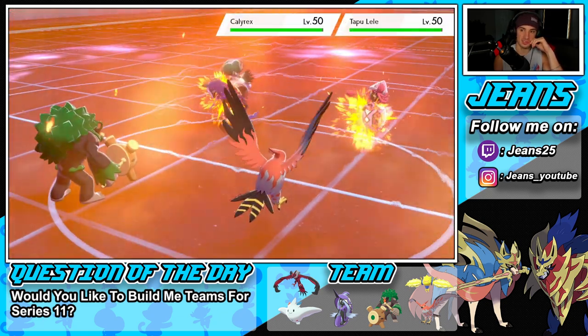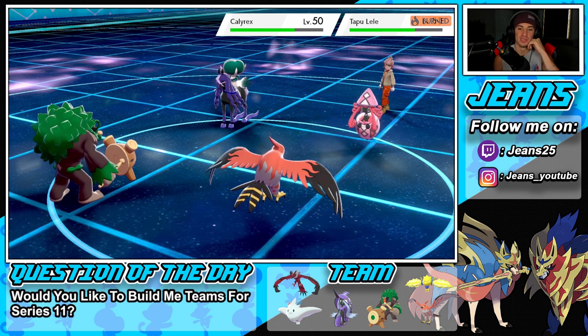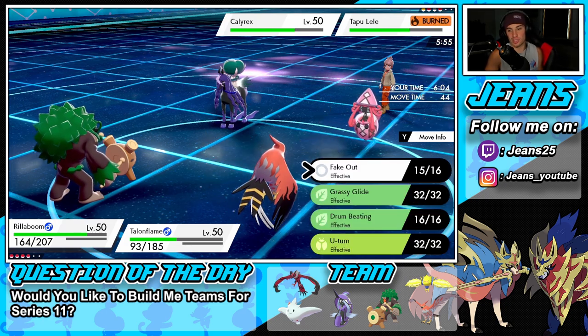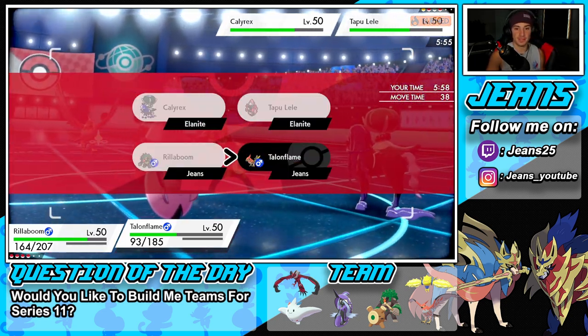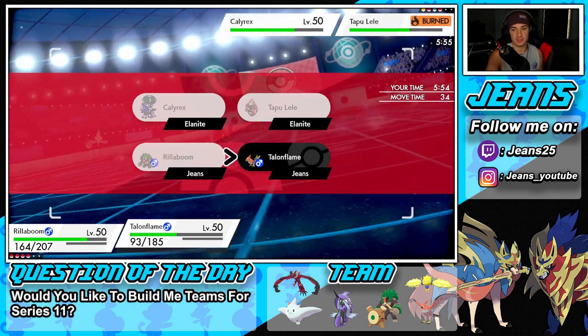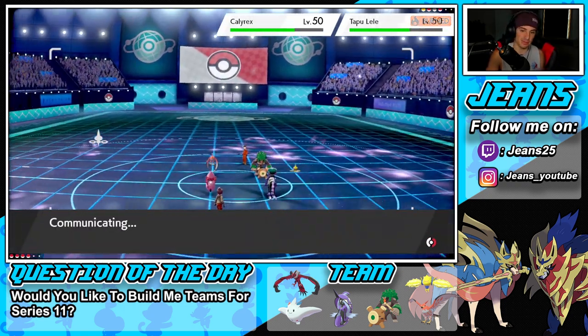Here goes our Heat Wave — chipping away. Give me some burns — there's one burn, we'll take it! We get a burn onto Lele. This is why I wish we still had our terrain up because we could have taken this thing out. I'm going to Protect my Talonflame here.